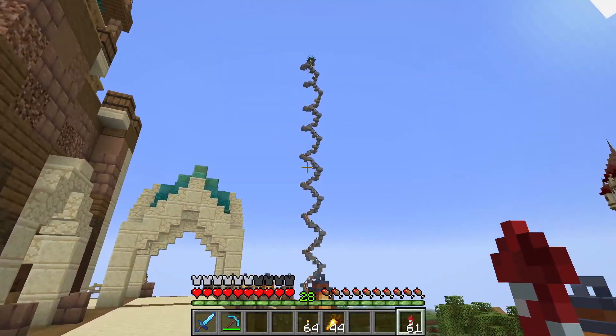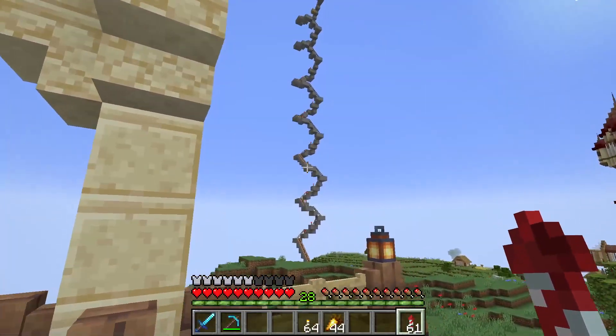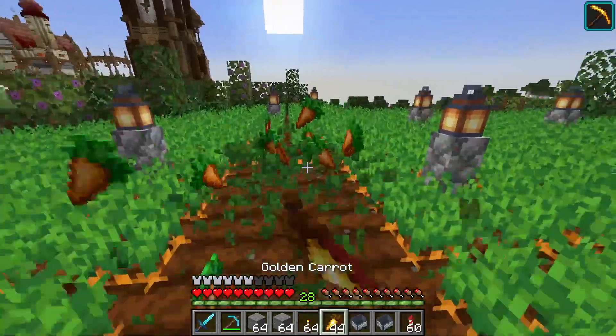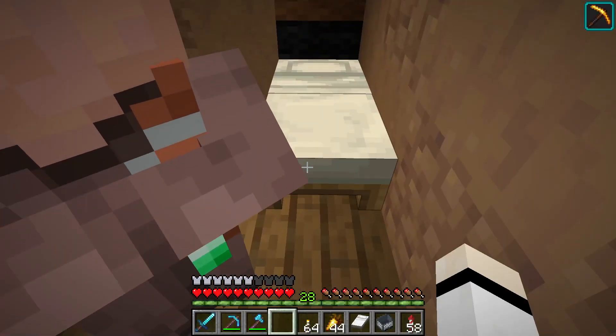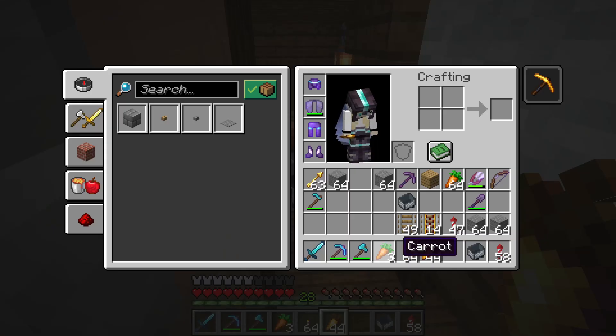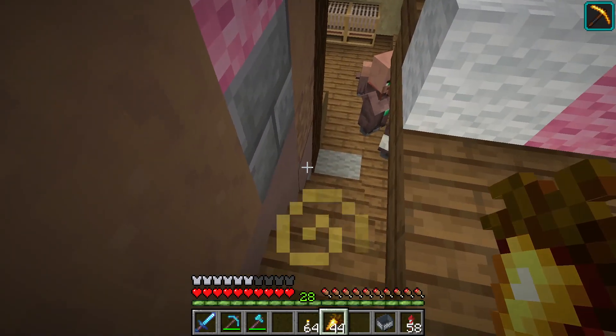It's done. You can imagine how painful that was. But the hardest part is done, and now we can get some villagers inside. So let's take some minecarts and carrots, of course. Here you have some beds. Would you like some carrots maybe? Have some more. Hearts. That's good. And hello there.